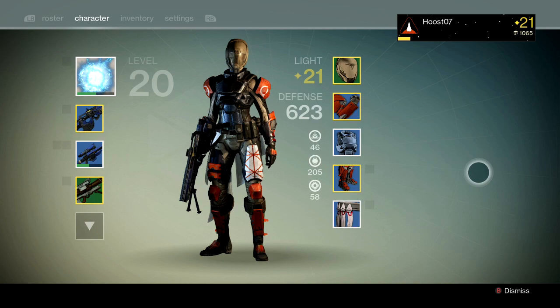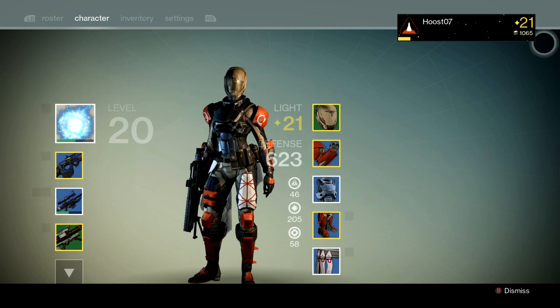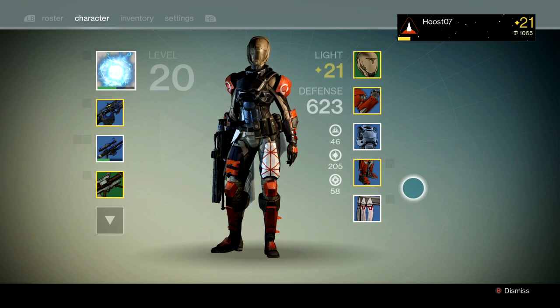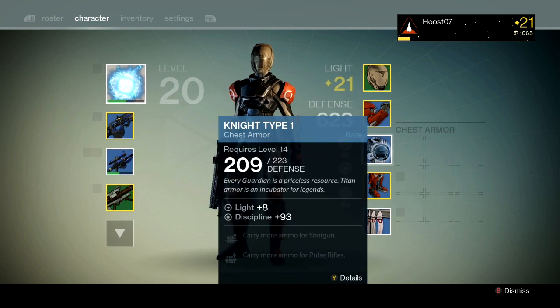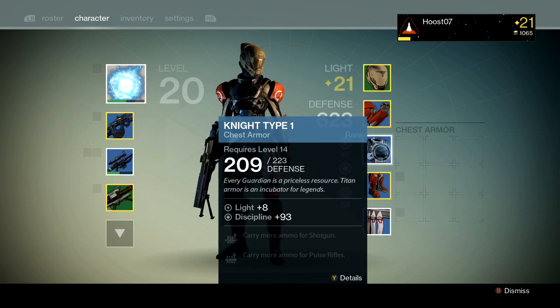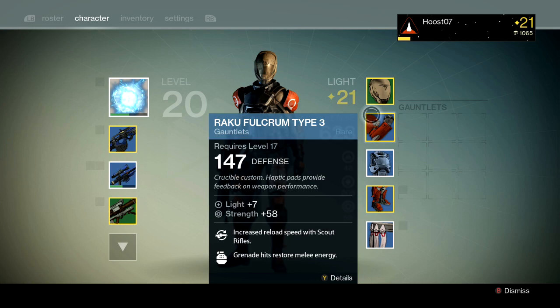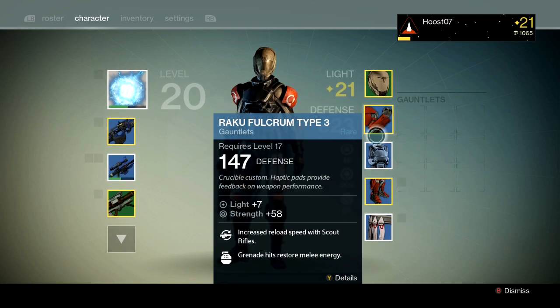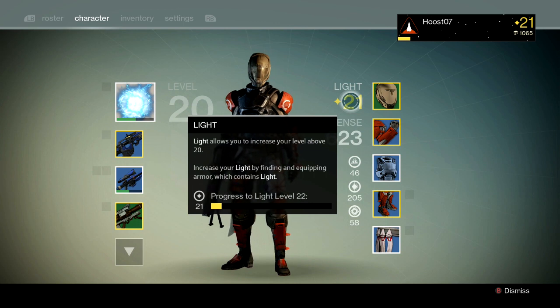You can see that I'm actually listed as level 21 — you can see right here it shows my level up in the top right screen. So how you get to 21 is by the Light attribute. You see that armor has attributes; this has Discipline 93 and Light plus 8. When you accumulate Light — I have some 7 here, 8 here, and 6 here — which is giving me 21, it progresses me so that I actually gain another level.